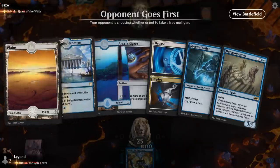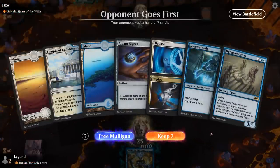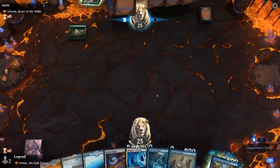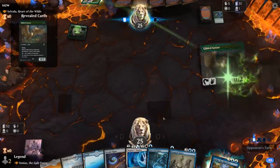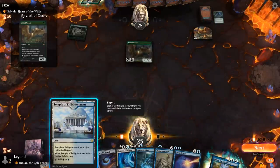Alright, we're on the draw, facing a Selvala Heart of the Wilds deck — some sort of ramp deck. Our hand's not bad. Probably gonna play Temple turn one and then turn two Signet into Sailor. Opponent has a Once Upon a Time — a card I haven't seen in a while. Finds Gilded Goose, so they've got that one-mana accelerant, which is pretty nice.